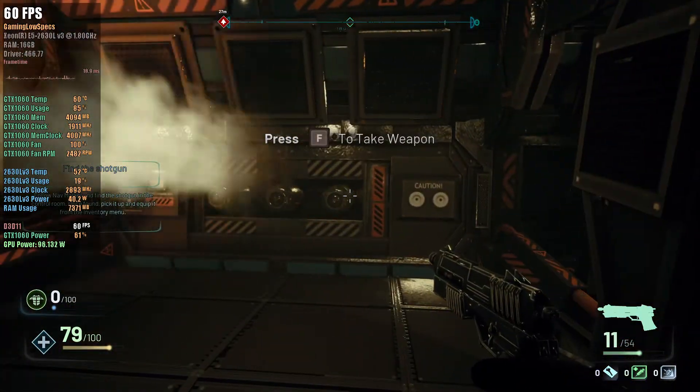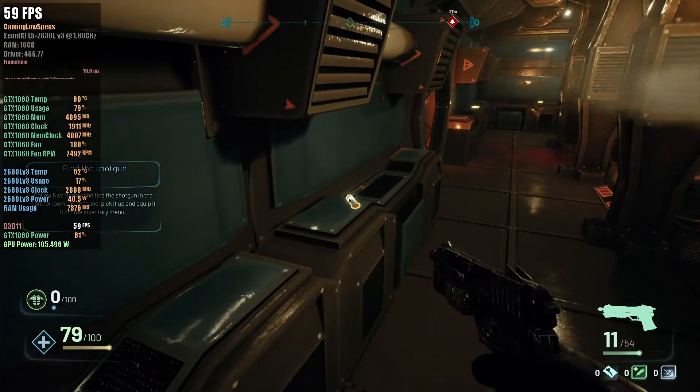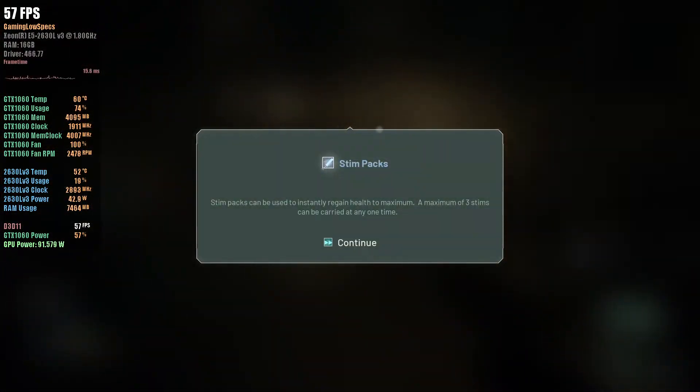Pick up the map tool. The map tool is used to navigate and is essential in normal or hard game modes. Easy mode will provide a navigation marker on the HUD. Pick up a health stim. A health stim can be used at any time to regain health.